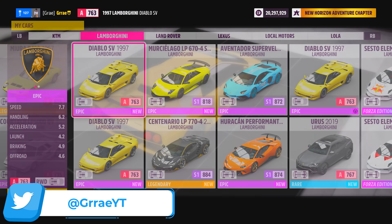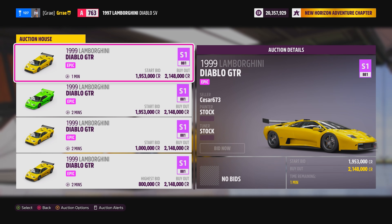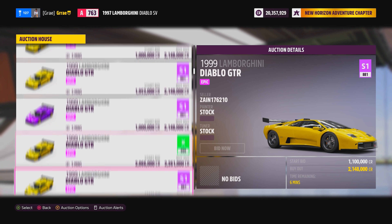Repeat this process for all of the cars that you just bought. Next, go to the auction house and search for the Diablo GTR. As you can see, they are selling for 2.1 million at the time I am recording this.